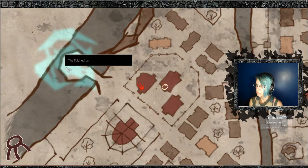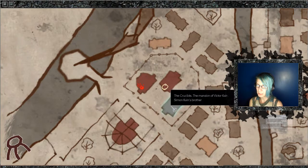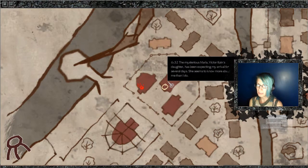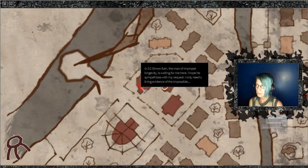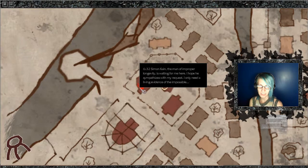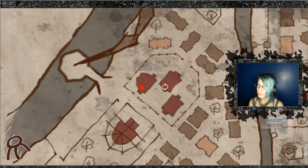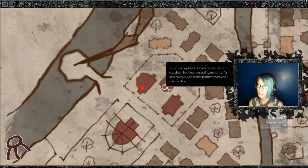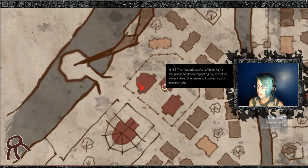Because, you know, you gotta get yourself some of that. Okay — the cathedral, different places I can go. Polyhedron — lovely. I think these are the interesting ones: the Crucible, the manor of Victor Kane, Simon Kane's brother. The mysterious Maria, Victor Kane's daughter, has been expecting my arrival for several days — she seems to know more about me than I do. The Crucible, the mansion of Gregory Kane, Simon Kane's brother. Simon — the man of improper longevity. Go to the cathedral — stop the cult at its roots. Sure, fuck it, let's go do this one.